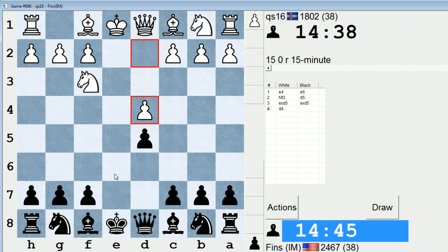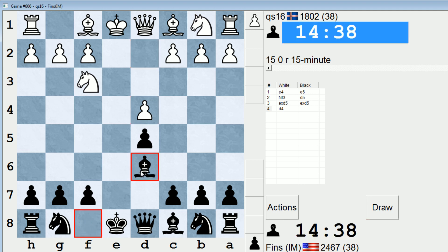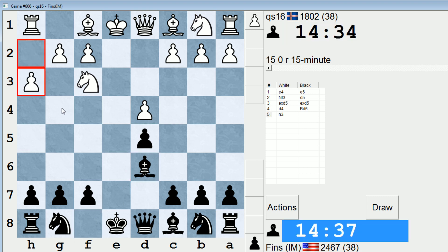So there are a couple ways to handle this for Black. I think I'm going to try to play this one in an aggressive way. What I'm going to do is start with Bishop D6, and I'm going to look to play Bishop G4, Queen D7, Knight C6, and castle queenside.